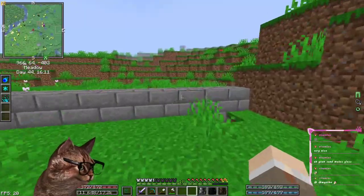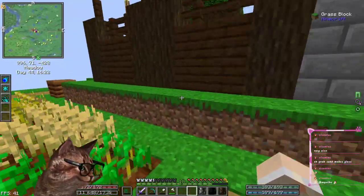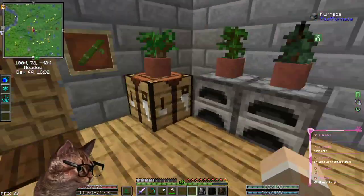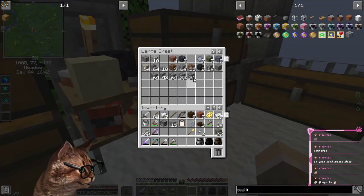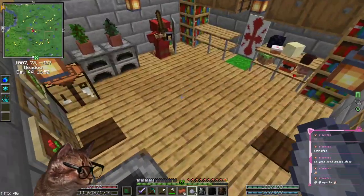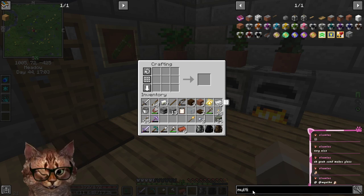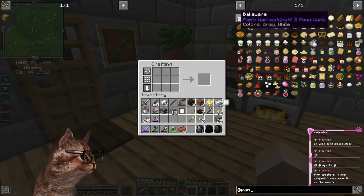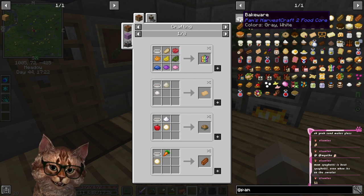I need to run back over here and grab some bricks, because bricks are the main part of this mod to make the cooking utensils. What did I do with the bricks? I think I saw them up here. There's some clay, there's some bricks. Pam's HarvestCraft has all the cooking utensils. Mom's spaghetti is the best spaghetti even when it's on the sweater.